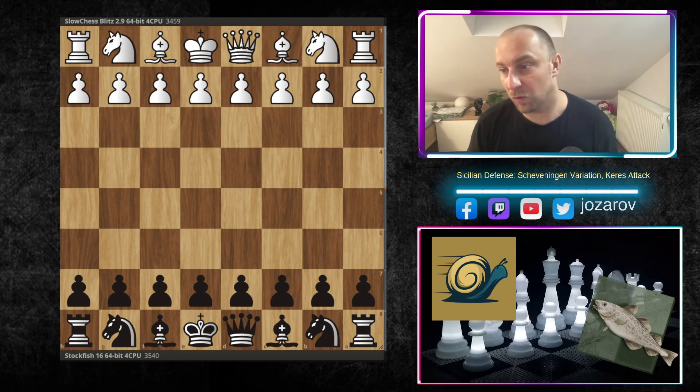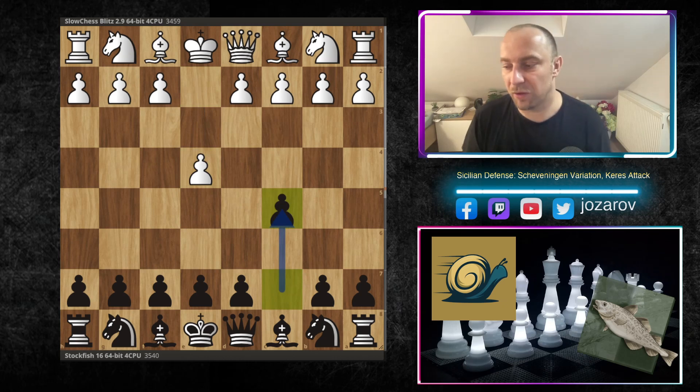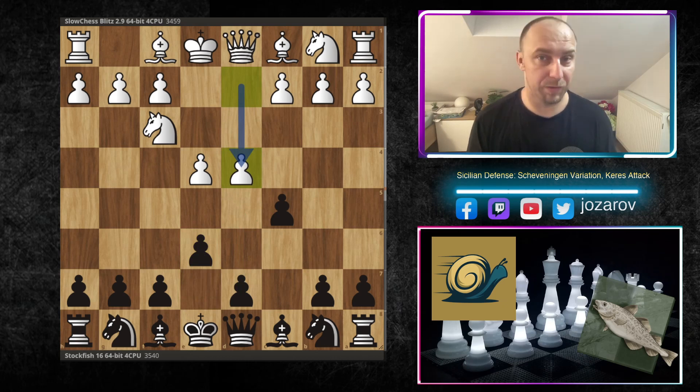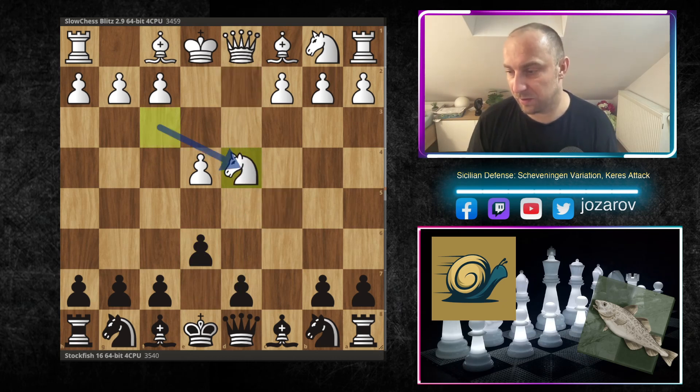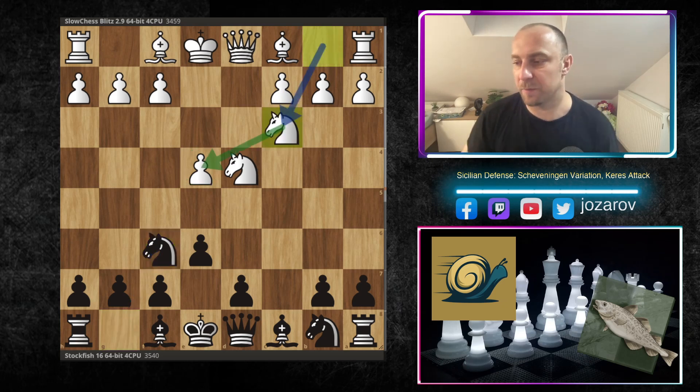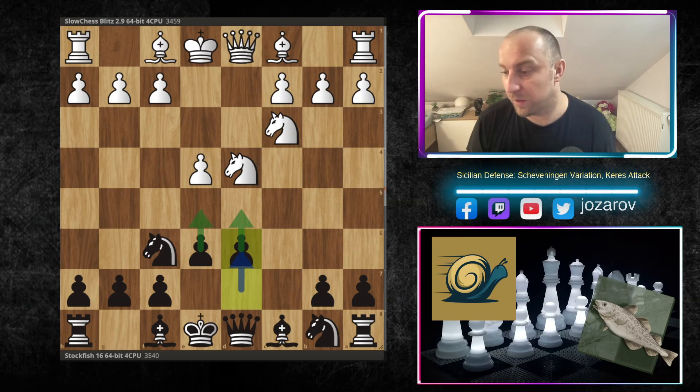Stockfish's opponent was Slow Chess, opening with e4. We have the Sicilian by Stockfish 16 with c5, then Nf3, e6 — trying to hit the center with d5 — then d4, cxd, Nxd, Nf6, hitting the pawn on e4, met of course with Nc3 connecting the knight to the pawn.